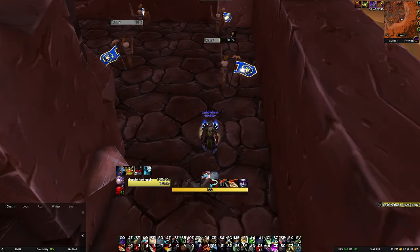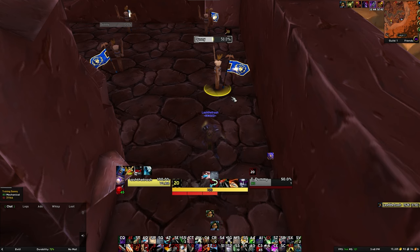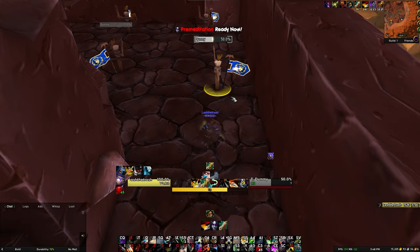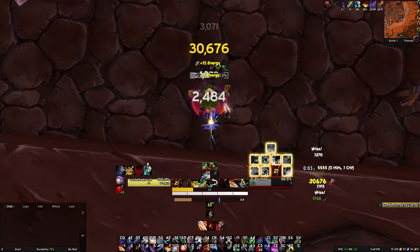Subtlety as a spec is probably one of the most complicated rotations out there. For starters, you're going to be using Premeditation on cooldown to get your 5 combo points — mainly for your S&D. Recuperate needs to be done after that. I usually like to do Premeditation into S&D, and while Premeditation is going off cooldown I use it for Recuperate. As you can see right here, I wait for the Premeditation cooldown, then Recuperate. I also have a macro for my Ambush where I use Shadowstep into Ambush, which increases the damage of my Ambush because of a talent point.